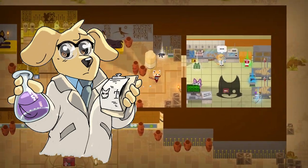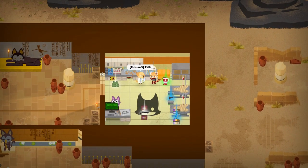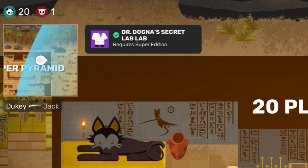Some fun mini quests are available from a few NPCs on the map. First, Dr. Dogna — as previously shown, the good doctor can be found inside the pyramid and will give you some special cosmetics for completing the mission. You'll need to get the Super Edition of the game to get most of these, as with most of these quest rewards.